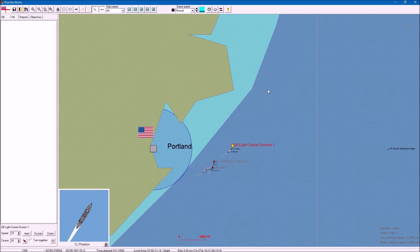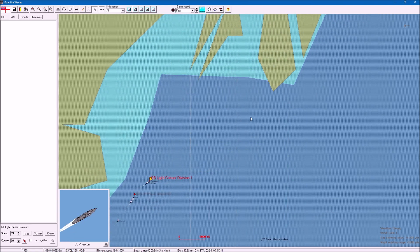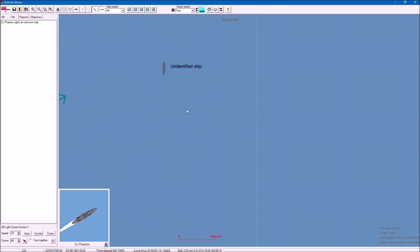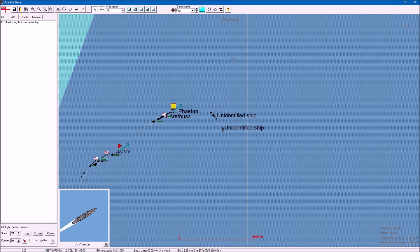We'll run up the coast and see if we can find the objective. It won't be in that area - maybe it was exactly where it said. Must be the cruisers again. We'll run five minutes to see what happens. Going south - we'll put it on slow and then run.